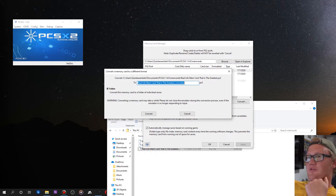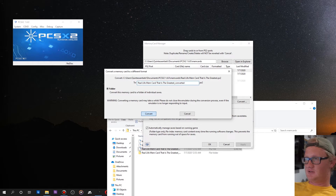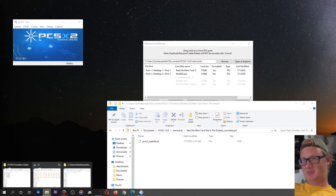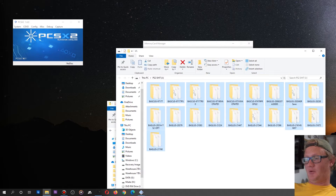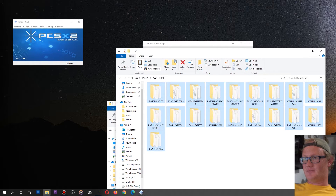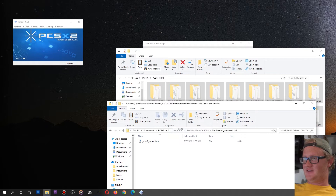So we can convert. It just adds 'converted' on the end of the name and says 'convert this memory card to a folder of individual saves.' When you click convert it might look like it freezes, but give it a minute and it should get there. Now it's a folder that we can navigate inside of. We bring up our jump drive with all the saves pulled off the PS2 and we're going to copy them, come back to this converted folder, and paste them in there.